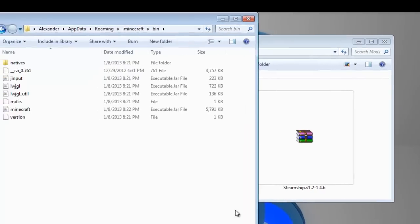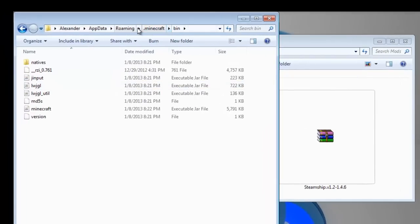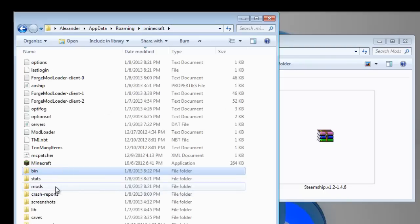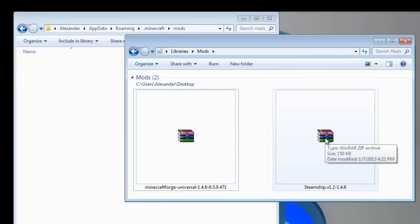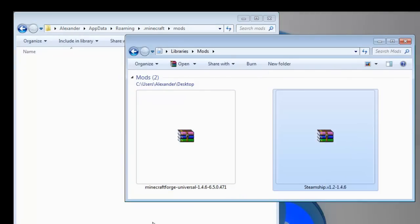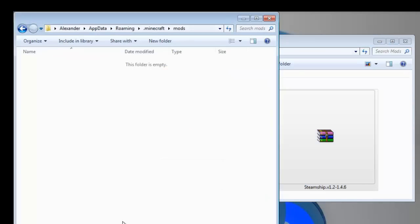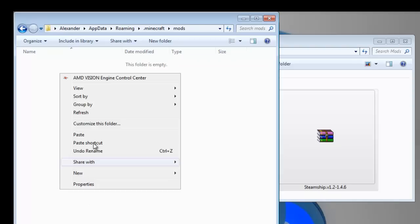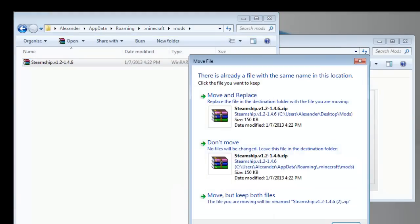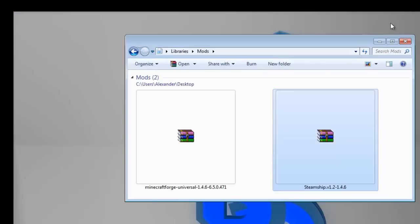All right, it's done. Now you can close your Minecraft Forge Universal and your minecraft.jar. Go back to your bin folder, then go back one level to your .minecraft folder and go to the mods folder that you created. Now go into your mods folder and drag in the Steampunk Airship mod — I'm just going to copy and paste it so I can have it for later. Just paste it or drag it over — same thing. That's pretty much it; now you should be able to open your Minecraft game.